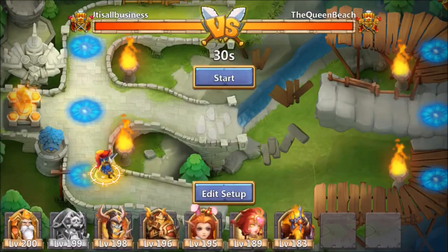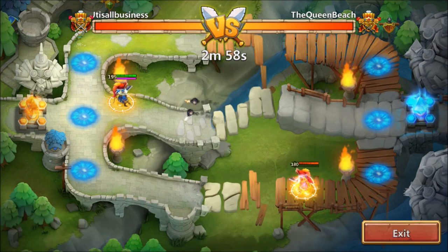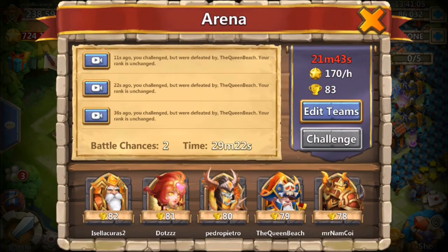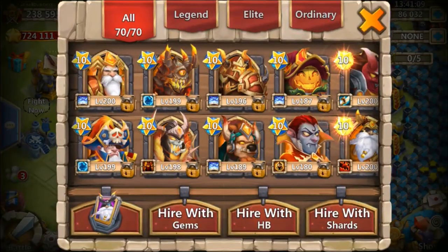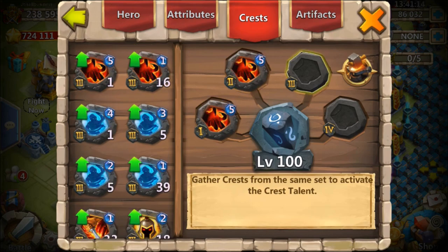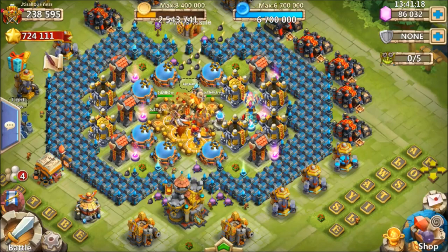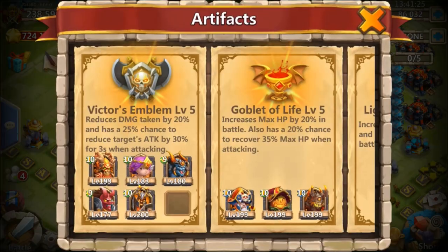Let's do it one more time. Remember, her Dreddrake has Blitz scroll and the Zerk crest on him. He just procced on me three times in a row first. Alright, now let's go ahead and change my Dreddrake — toss level five Zerk on him. So now my Dreddrake has a better crest set than hers; he obviously has level five Zerk, so he's gonna be attacking a little bit quicker than her Dreddrake.